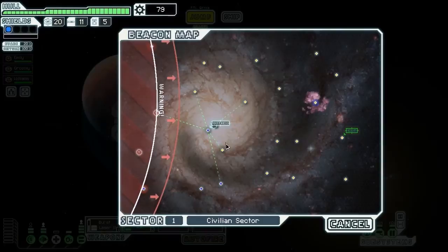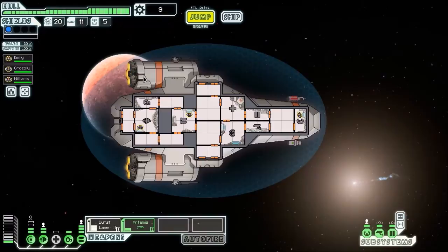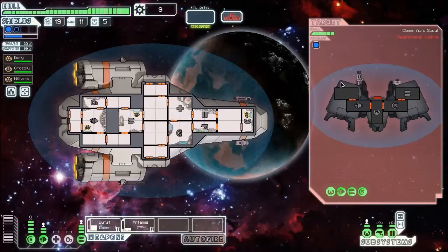We've got some more scrap off them as well, so that's nice. I'm just checking we don't have a store within a jump or two. And I'm going to go straight for my level two shields - that will hopefully pay dividends as we progress. Because now if an enemy's got a laser and a beam, or a chain laser that will fire two shots, I can simply power up my second shield bubble and not worry about it.